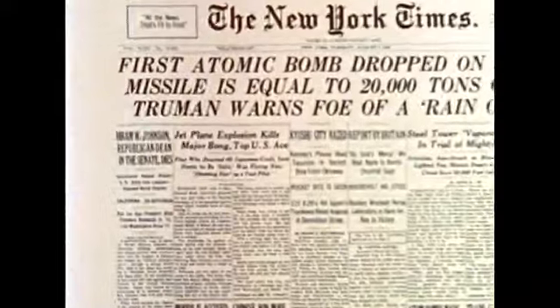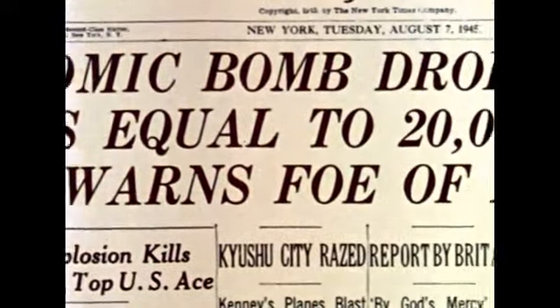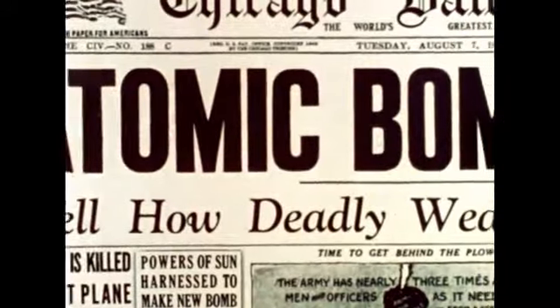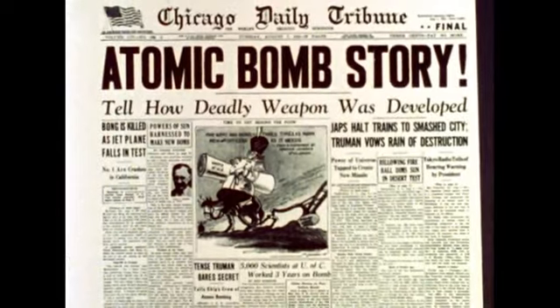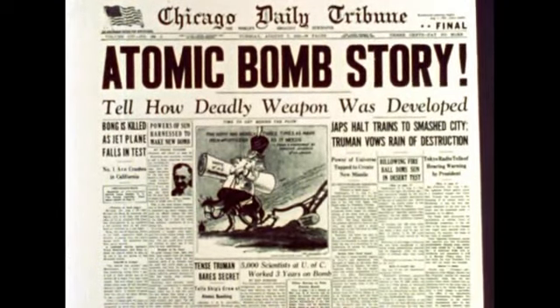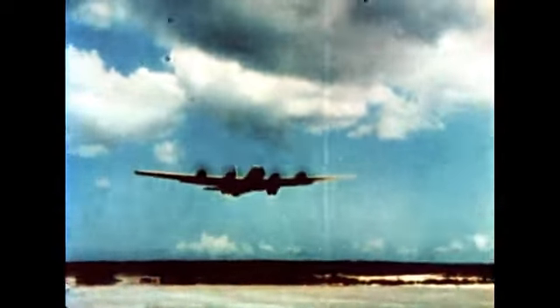"It is an atomic bomb," President Truman said. "It is a harnessing of the basic power of the universe. If they do not now accept our terms," Truman said, "they may expect a rain of ruin from the air, the like of which has never been seen on this earth." On August 9th, another plane took off — a second plane, a second bomb, and a second city: Nagasaki.